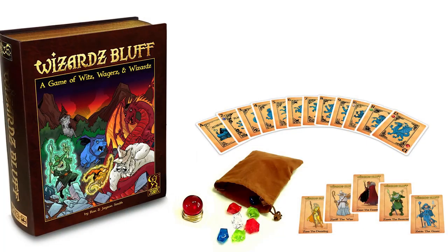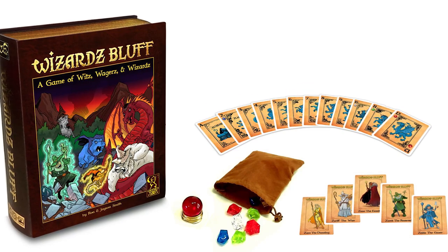Hey guys, and welcome back to another Unfiltered Gamer board game review. Today's game up on the tabletop is called Wizard Bluff by Crooked Tower Games. It plays 2 to 5 players, takes about 45 minutes to play, and it's for ages — they say 8 and up, maybe a little higher, but you can go ahead and be the judge for yourself.